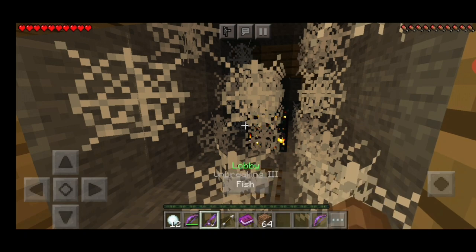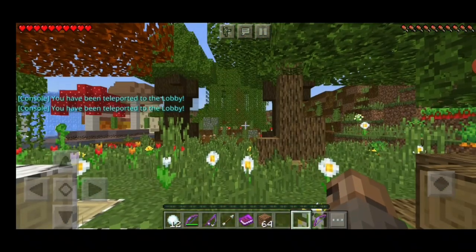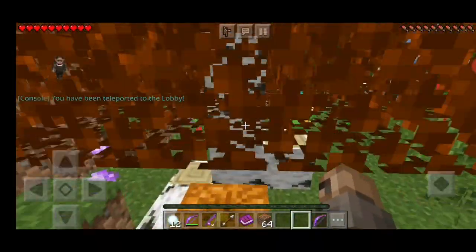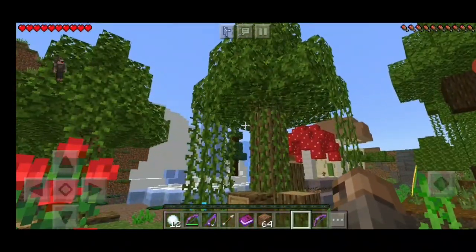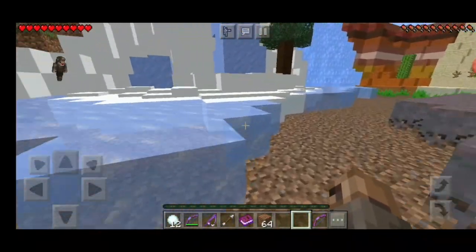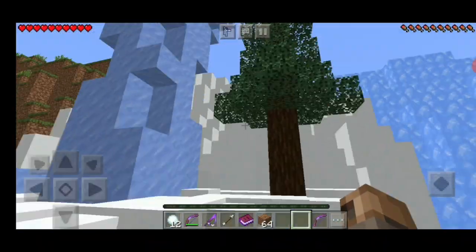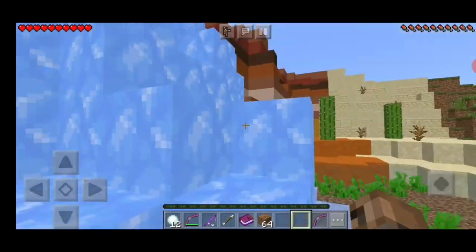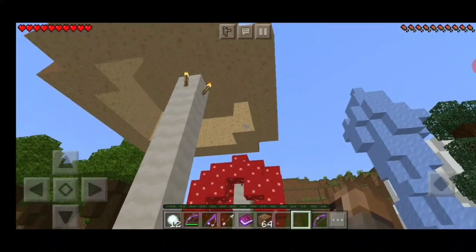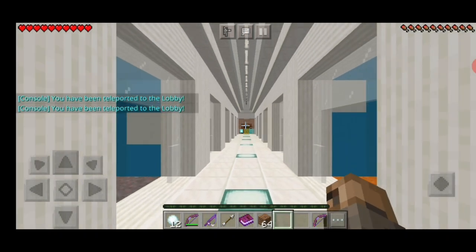Every single thing looks good. Let's go check out the outside — nice, that looks good. Got some texture changes, the leaves looking good, the trees — clear water, I like the clear water. Technically water should be clear. Got the blue ice, the packed ice, regular ice, got your sand, got your mushrooms and everything — looking good.